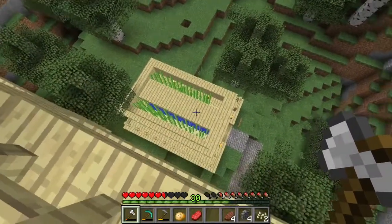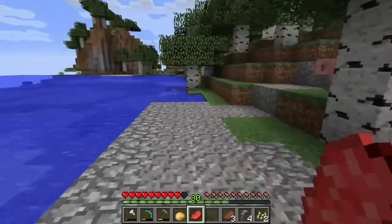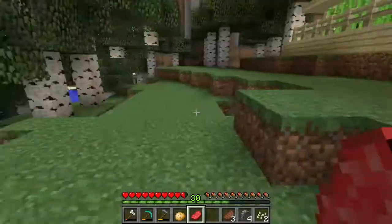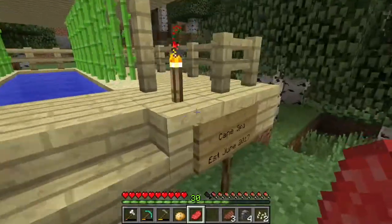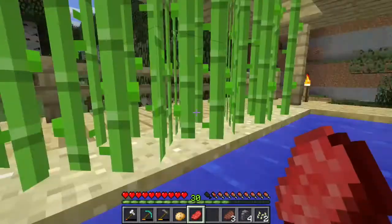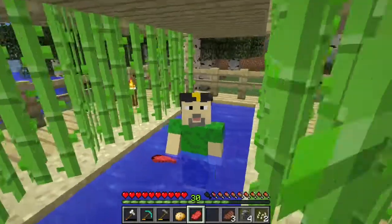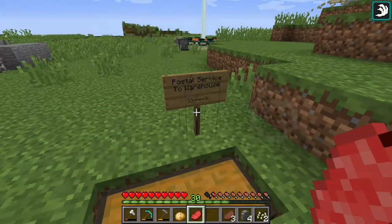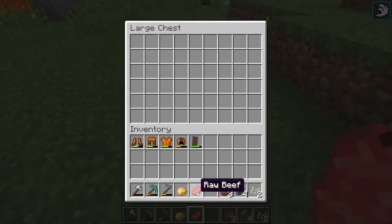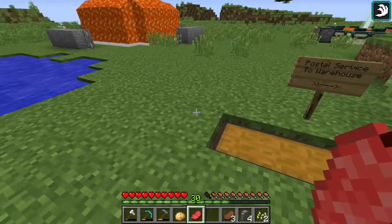There is my little gazebo. I love the way that gravel sounds when you walk on it, so I use gravel for a lot of my walkways. Here's my little gazebo — the cane spa. This is the postal service to the warehouse. You can put things in here and then it'll go into a mine cart and the mine cart will whisk it away over to there.